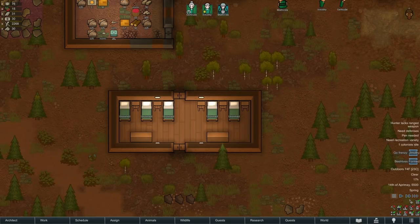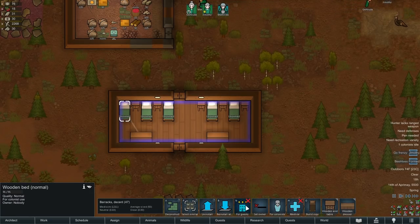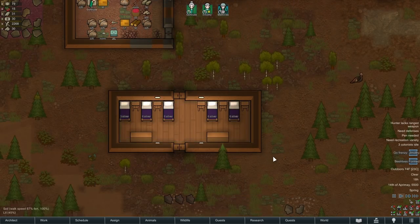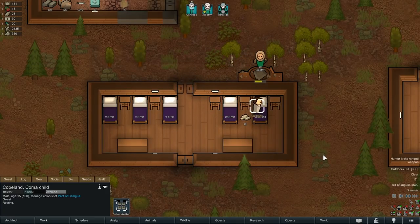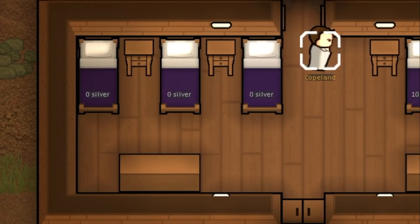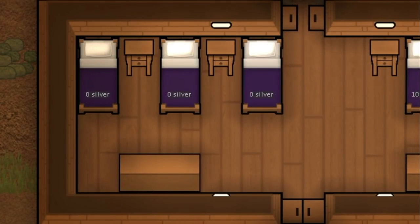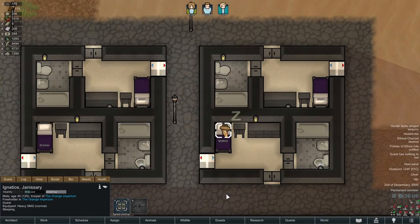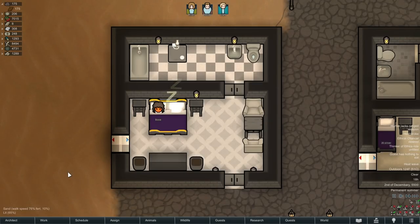To use hospitality you first need to create a guest bed — that's all guests really need. Select a bed and mark it for guests, then set a price with these buttons. Visiting pawns who want to stay will leave their silver on the ground next to it right after they arrive. You can put a guest bed anywhere on your base — in barracks, in one of your pawn's bedrooms, and you can make different levels of rooms with different prices.